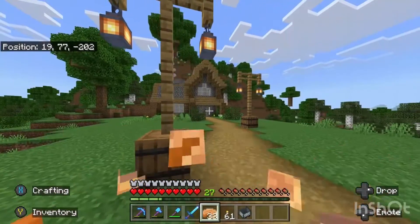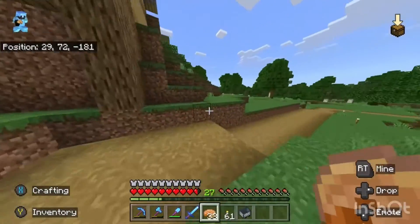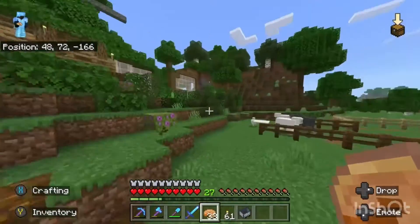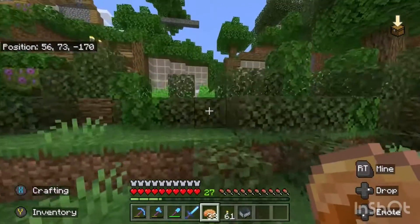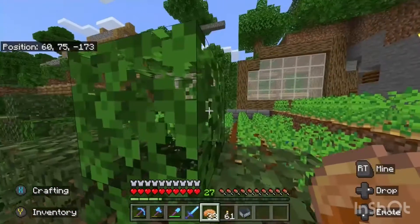Next video I'm either going to build an inn or a tavern — comment what you think I should do. Let's get one quick look at the back of this house; with that window put in it looks so much better. I still need to add leaves, but other than that it's looking pretty good. That'll do it for this episode — can't wait to see you in the next one, peace out.